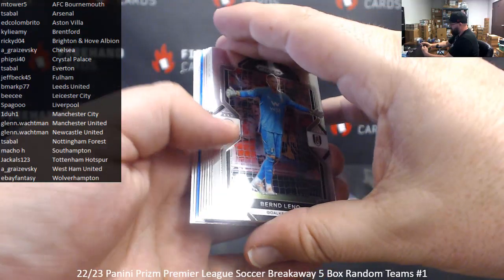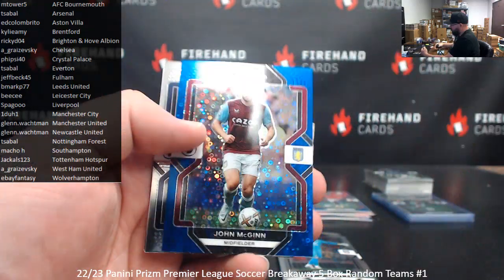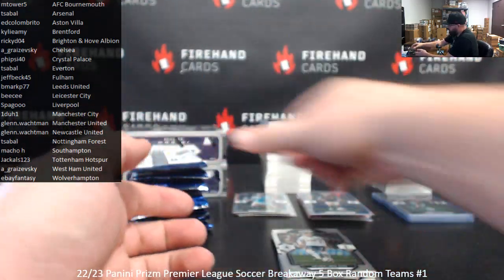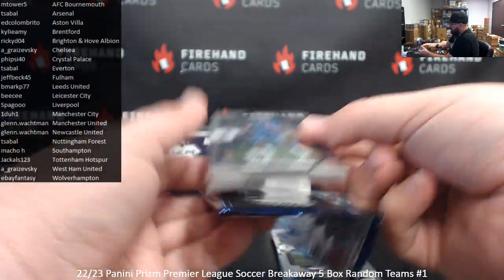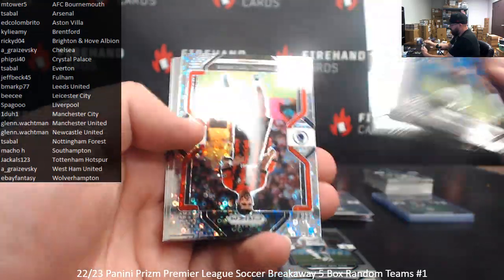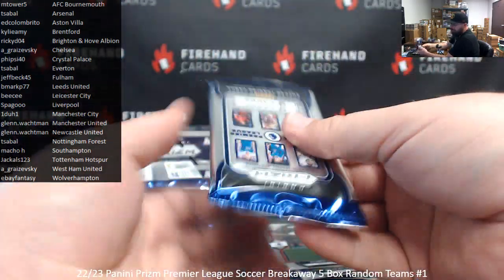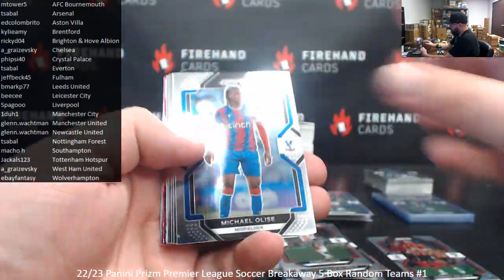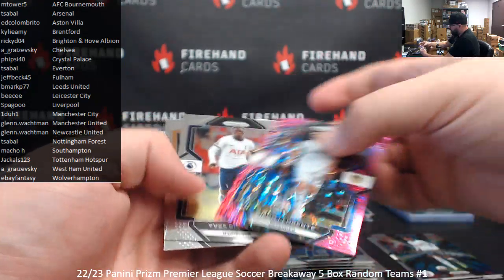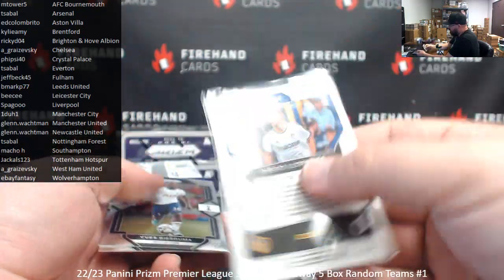Alright, box three — this one is not going to start off with an auto. Blue 75 — John McGinn, Aston Villa, Ed Colombrito. Blue version, 75. For Bournemouth — Dominic Solanke, Breakaway. Got a pink here of Diego Llorente for Leeds United, numbered to 99 — going to B-Mark. I like that the numbered content is spreading around pretty nicely so far. There's another Haaland in the base — second one.